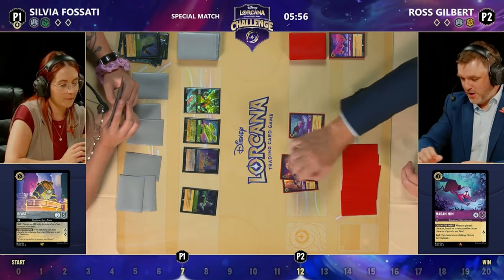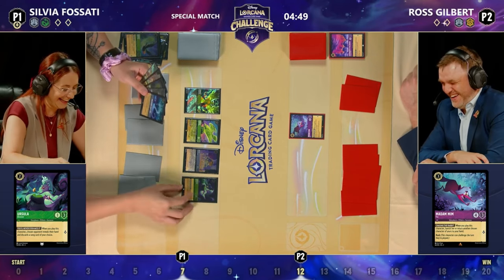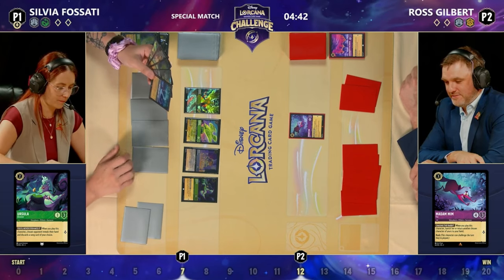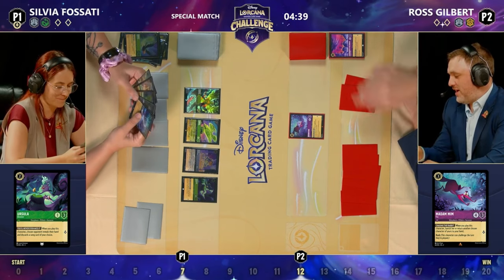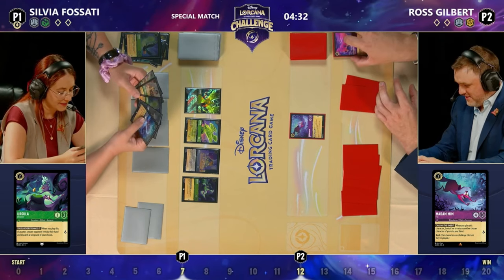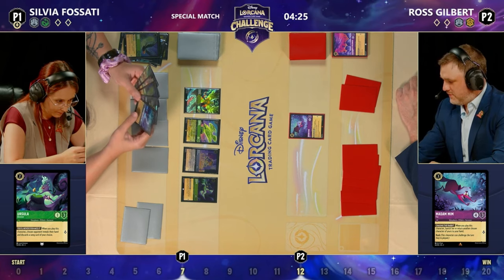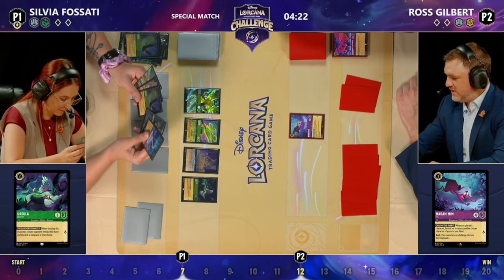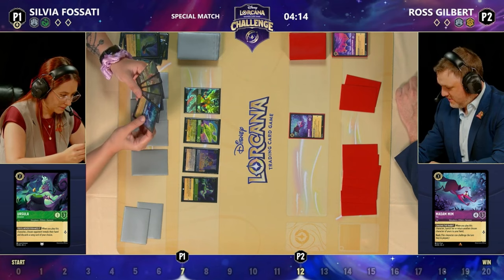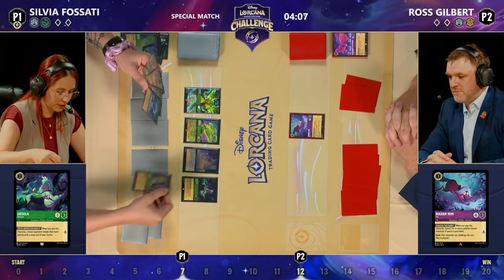Ursula Vanessa sees the cards in hand — just the broom. Isn't going to be able to discard anything. The information is nice though — knew that he had the Arthur, and probably should have known he had the broom as well since he bounced it when he played the fox. Sylvia at 7 lore, Ross at 12. Ross is creeping toward 20 with an Arthur and a broom in hand. That Arthur has serious questing power.